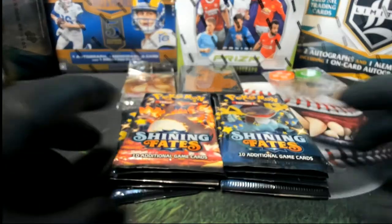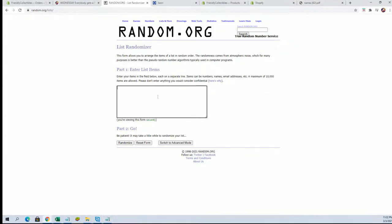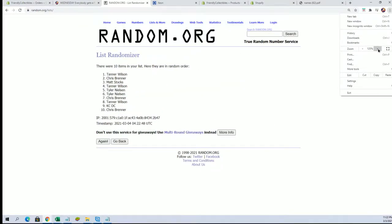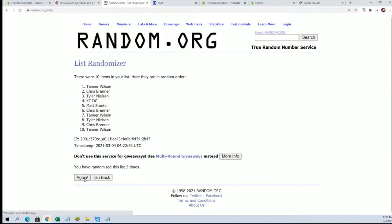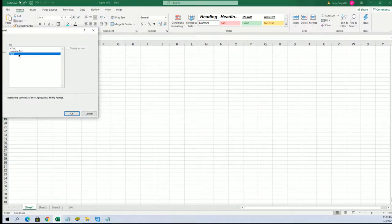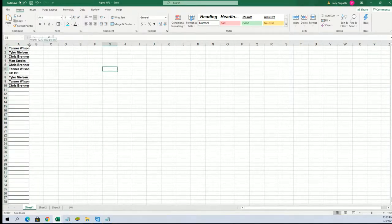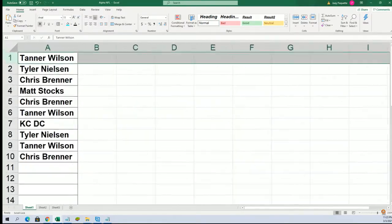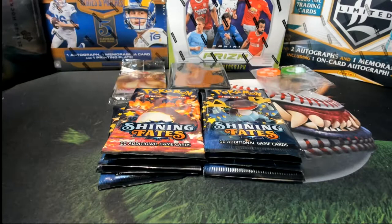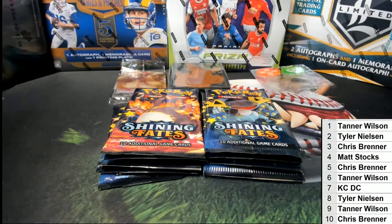Alright, one through five, and then six through ten. Let's ram them here guys and see what we got. Alright, Tanner to Chris B. Let's ram them here. Alright, and good luck guys.